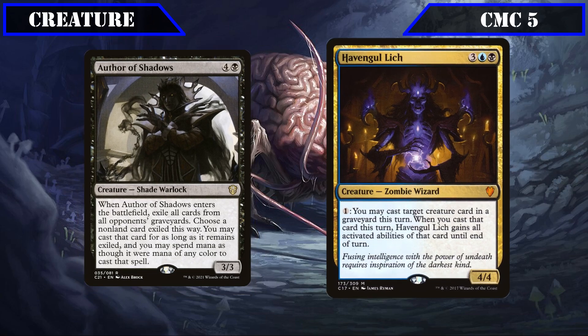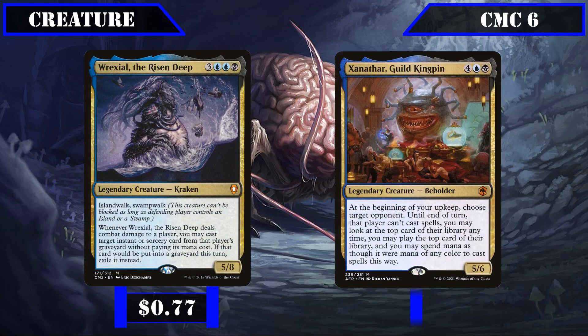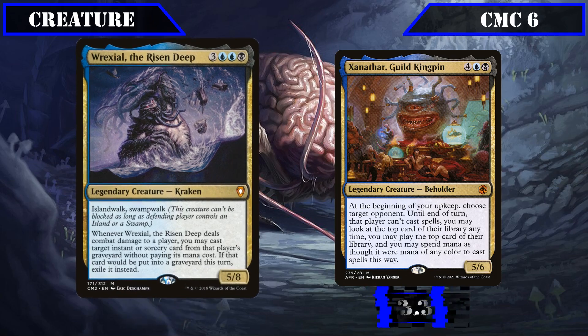Haven Gold Lich is a 4-4 that lets us pay 1 to cast target creature from a graveyard this turn, also letting it gain all the activated abilities of the cast creature until end of turn, providing a repeatable means to cast our opponent's creatures from their bin. Rexel the Risen Deep is a 5-8 with both island walk and swamp walk that, when he deals combat damage to a player, lets us cast an instant or sorcery from their grave for free and then exiles it.